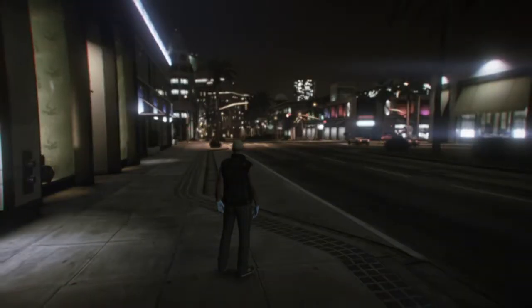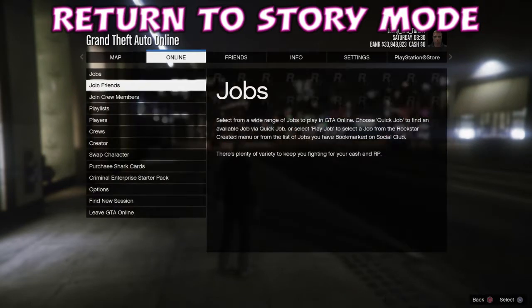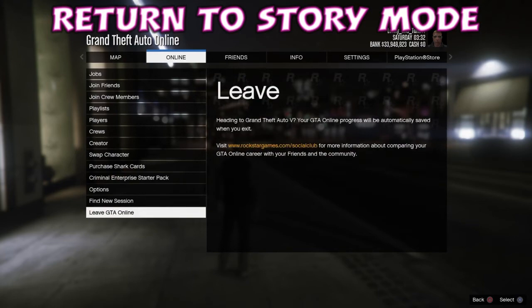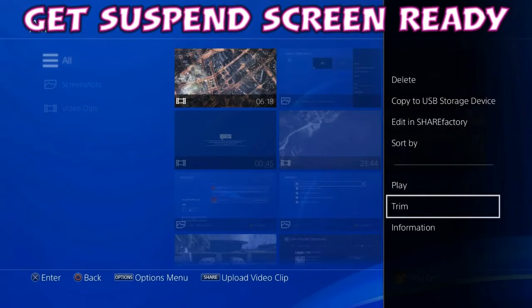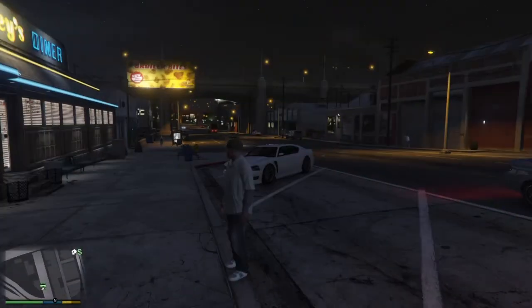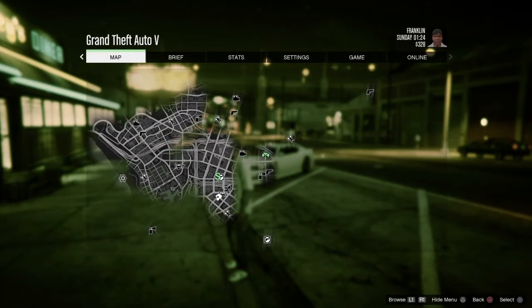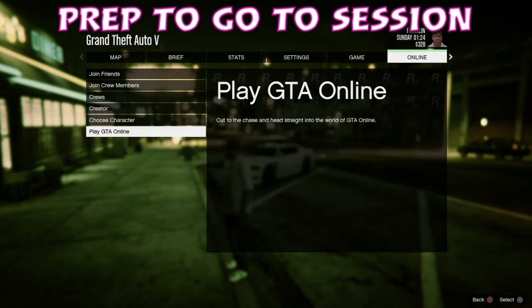So once you've saved a bunch of outfits that you want to transfer from character one to character two, we're just going to return to story mode. From there we're going to get our suspend screen ready, which is actually in your trim option, and we're going to go into story mode, then go to online, set it to go to an invite only session, and wait on that screen.